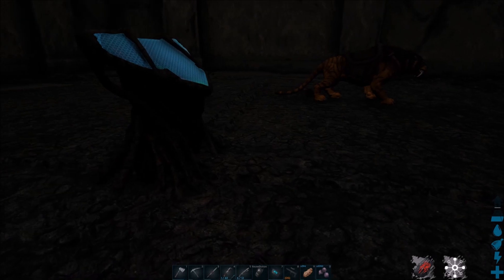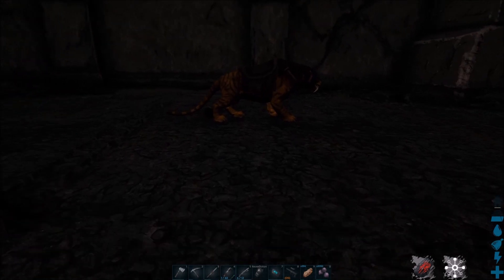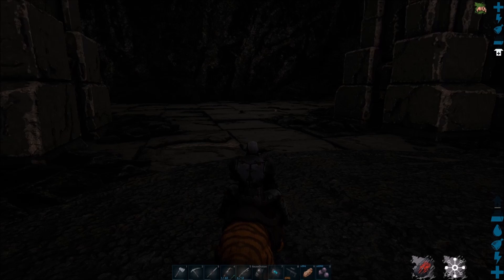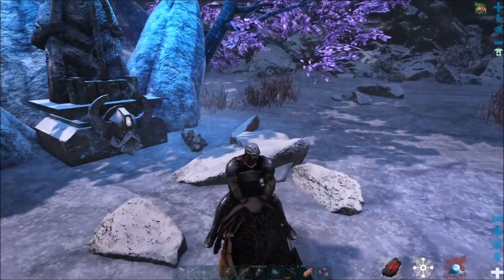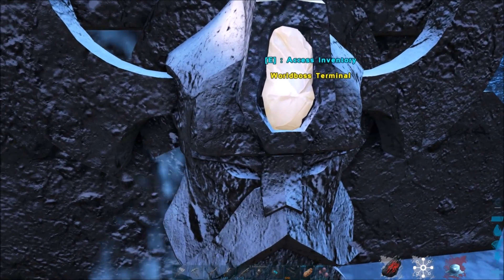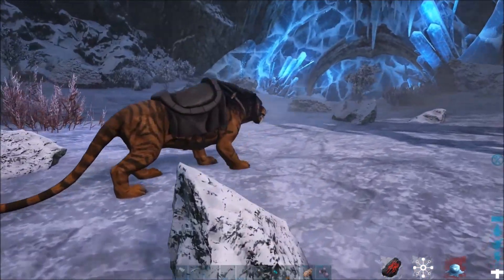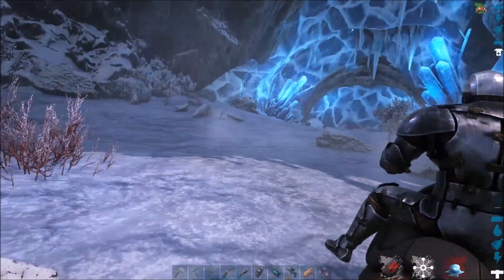Now you've got the Broodmother Relic and the Dragon Relic, and all you need is the Megapithecus Relic. To get that you need the Steinborn Relic first. Here we are at the Steinborn terminal — safe and sound. You're going to need your 30 runestones again.